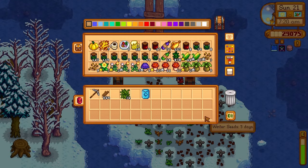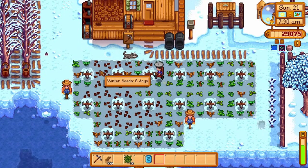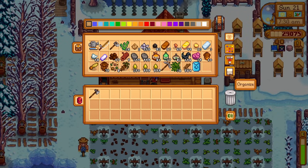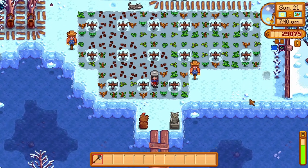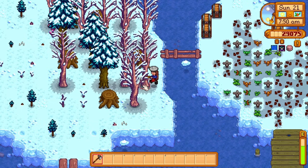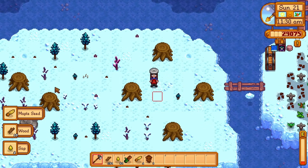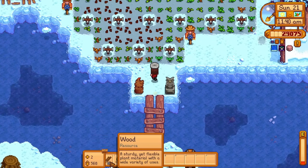All these tea saplings will be harvestable in the coming days and turned into tea saplings too. We're definitely going to get over 1000 tea saplings for the challenge, which means over 500,000 gold from tea saplings. I don't know if it will be enough for a million though. Since it's a bad luck day, I'm going to spend today chopping wood, and then the next good luck day we'll hit the mines for more fiber. Let's chop all this wood — that is all the trees from this area gone, and all my energy gone too.